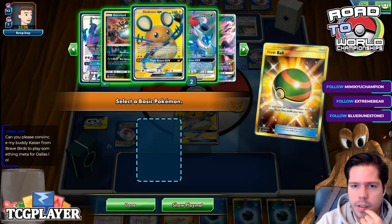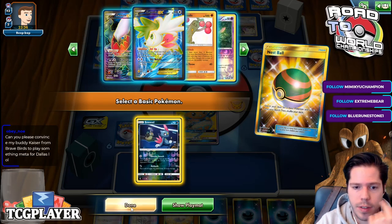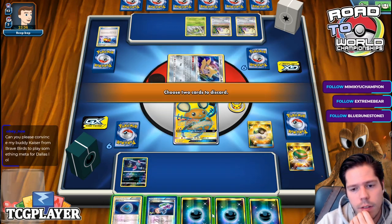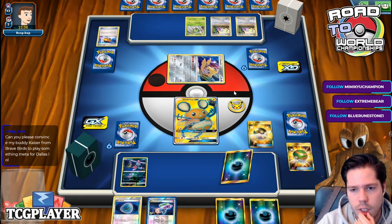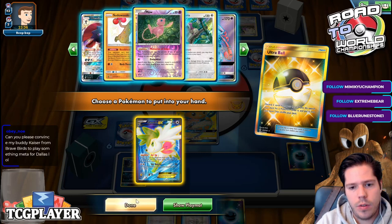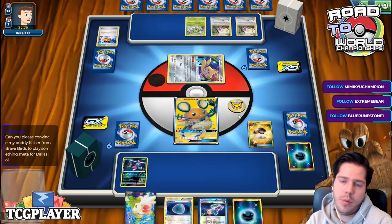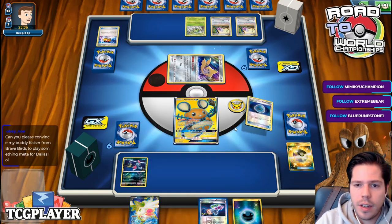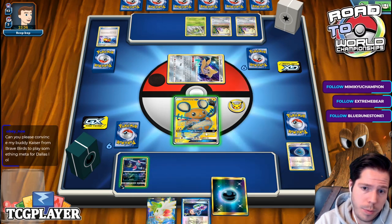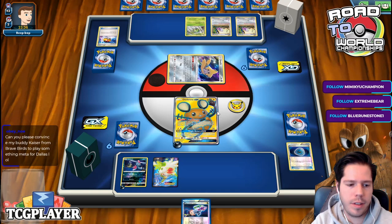I think I need to play it slow and steady here. The Guzzlerd is available so setting up this guy is worth it. I definitely need to do this for a Shaman — otherwise I'm going to be dead drawing. I get to set up for six, which is always nice. I don't expect to get a KO this turn, but that would be fantastic. I'll keep the Hypnotoxic for later and draw five cards.